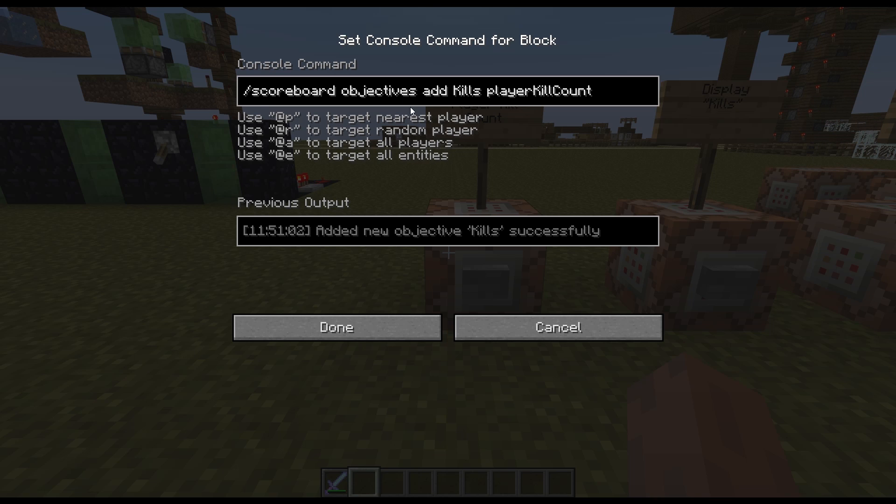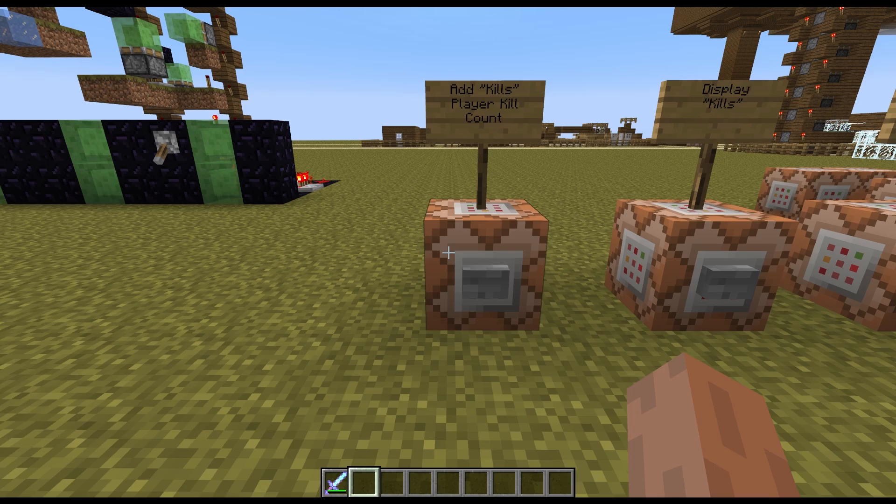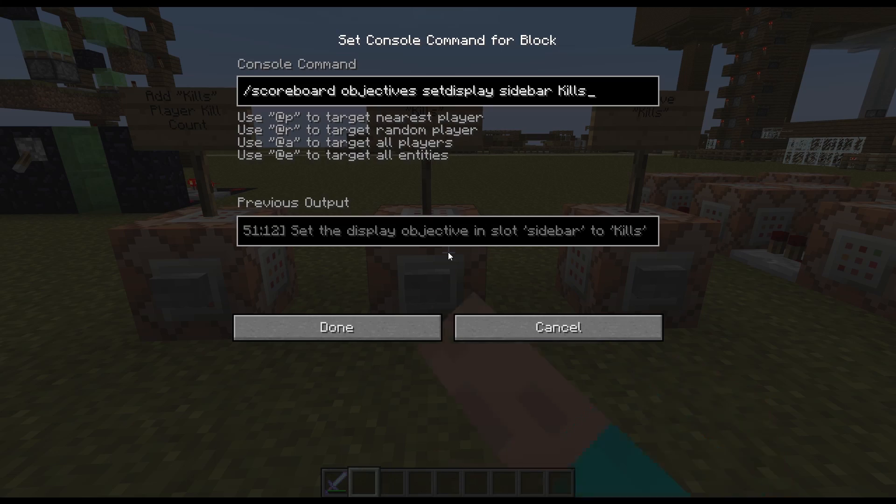So the command is: scoreboard objectives add kills — that's the name of the objective — and playerKillCount. That's how you add it. And then to display it: scoreboard objectives setdisplay sidebar kills. That's how you display it.